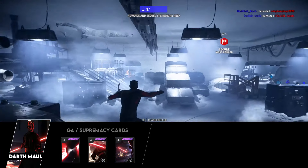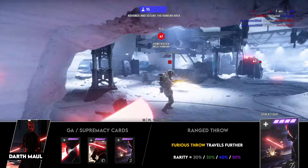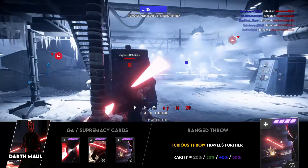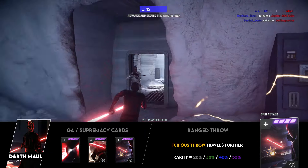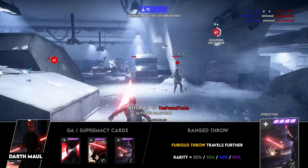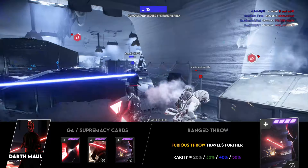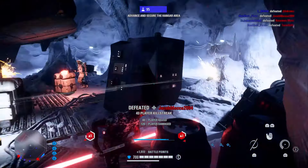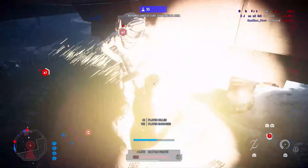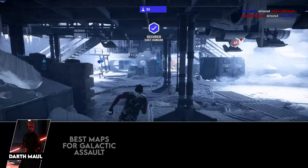The third card I'd recommend is the Ranged Throw card, which increases the throwing distance of Furious Throw by up to 50%. It's not the most popular third choice, but I love it because it often allows your saber throw to pass through an enemy and come back for a second hit, making it essentially a one-hit kill. When a star card can turn an ability into a one-hit kill, that's always a great choice. Feel free to share your own card recommendations in the comments — there's no right or wrong.